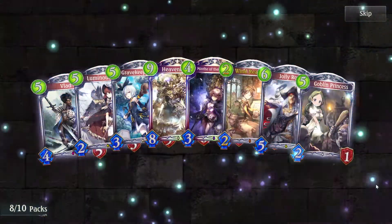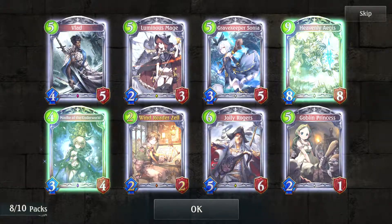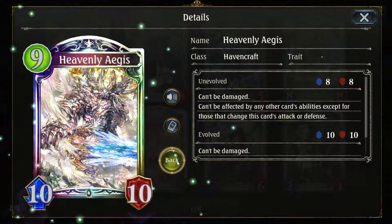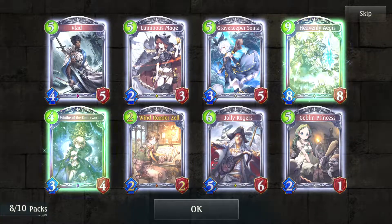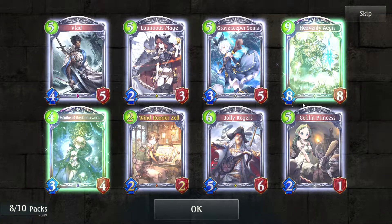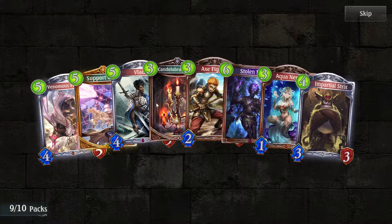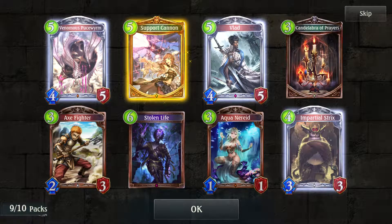Oh boys — here we go! Heavenly Aegis — the one and only overpowered Havencraft card that cannot be destroyed; it's near impossible to kill. Not only that, we also got Mineth of the Underworld — the very good Shadowcraft legendary that makes all your necromancy effects free. Very happy for these two to be in one pack. Support Cannon — I could really use more copies of this. I plan to build a support cannon deck for the commanders because I think it's a very good mechanic.